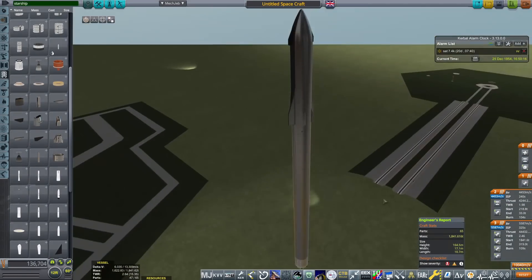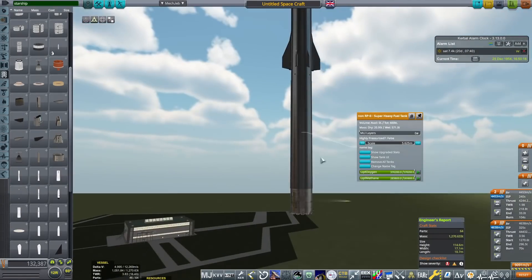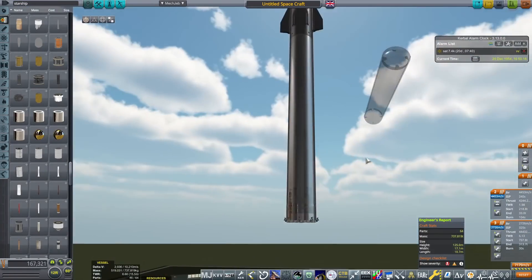I do replace those legs with B9 procedural wings later on to better match how the Super Heavy booster should look. I'm also adding some grid fins at the top of the booster to help maintain aerodynamic stability when we try to land this thing back at the space center. I do want to perform a boost-back burn, because it would be really nice to get straight back to the cape once we're done. But for now, that's mostly the build done — just fine tuning things and sorting out the staging.